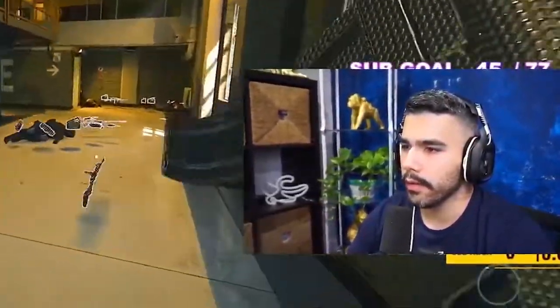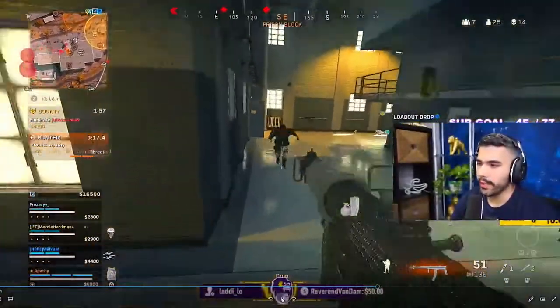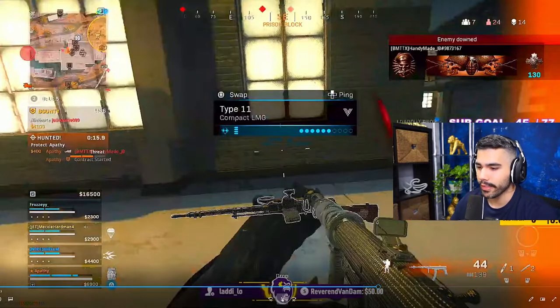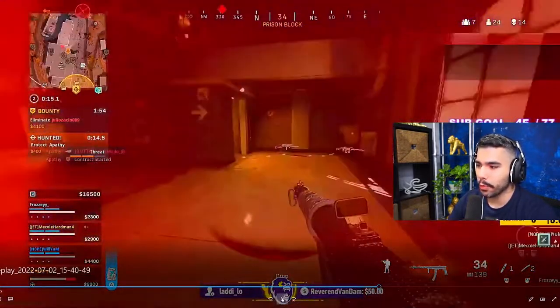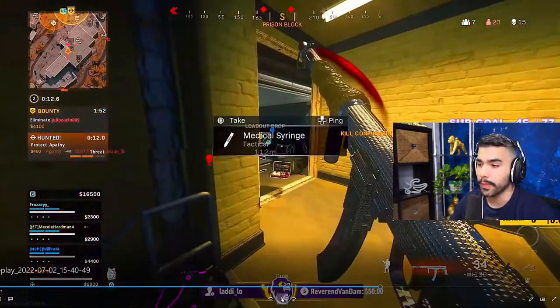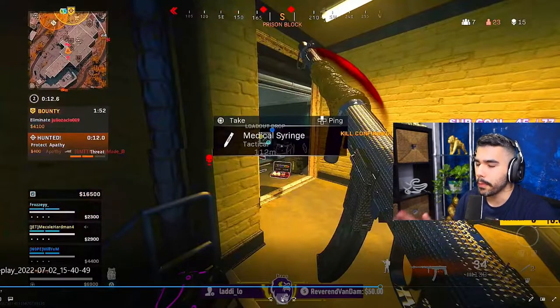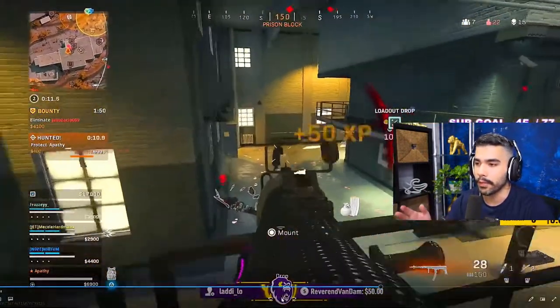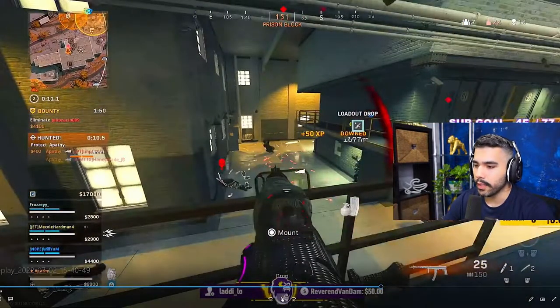I get a free pick here but I'm getting high-alerted. I try to ego that channel but the H4 Blixen is not an AR or sniper, so I reach out — then realize I'm probably dead. I disengage. At the highest level, something the best players in the world do really effectively — people ask me what's the difference between a 3 KD and a 5 KD — it's disengaging, repositioning, and putting yourself in a better situation.